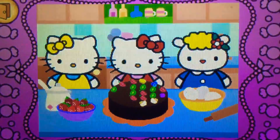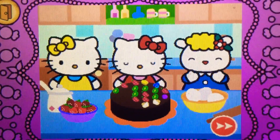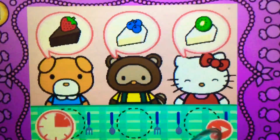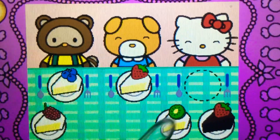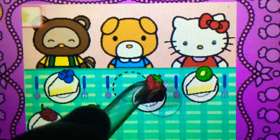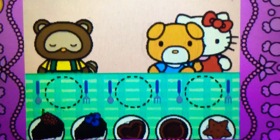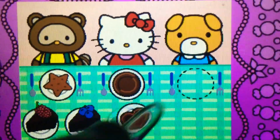Hello Kitty wants to share cake with friends. Watch carefully. Remember what each guest wants before the time runs out. Drag the correct food or drink to each character. Uh-oh! That's easy. Watch carefully. Remember what each guest wants before the time runs out. Drag the correct food or drink to each character. Cool!